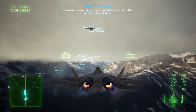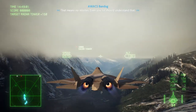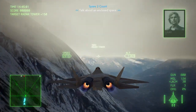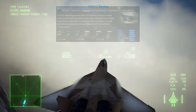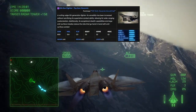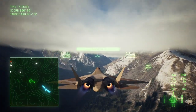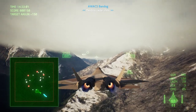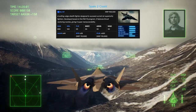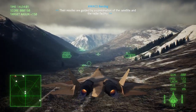Moving on to the differences between these identical aircrafts. The big difference is that they have different loadouts for different purposes. For example, the 5th Gen Fighter has the LACM, which is a long-range air-launched cruise missile, and it can take out targets at 10 kilometers or more. However, the base game Su-57 has pulse lasers, which is a skill-based weapon, but has more utility compared to the LACM.